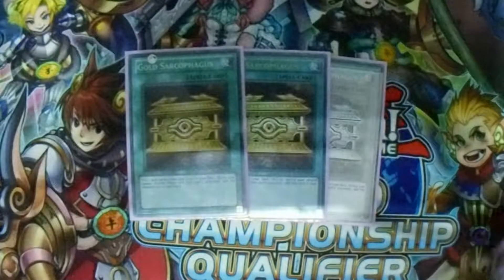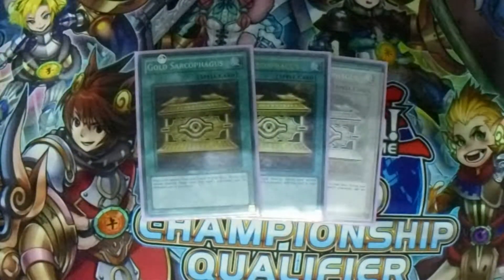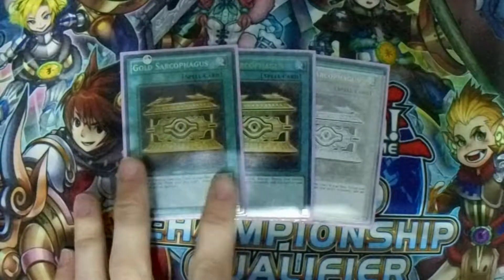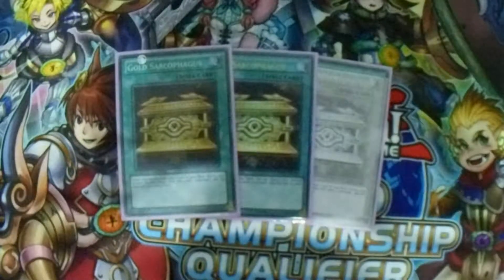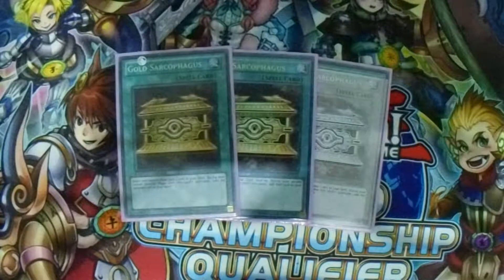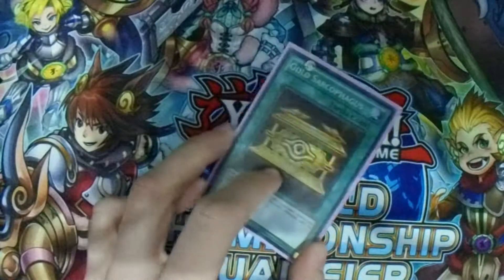Triple Gold Sarcophagus. Mainly, you're gonna banish Necroface with it. When you have Chaos Zone on the field, it gives you the most plusses — you literally get free counters and can start your plays. Other targets: you can banish Giant Rex and it special summons itself on the field. You can banish DD Scout Plane for later in the game. You can banish Snow and then special summon her with Chaos Zone. You can banish Karaz and then special summon him with Chaos Zone. It's a great card for this deck — it's the MVP.